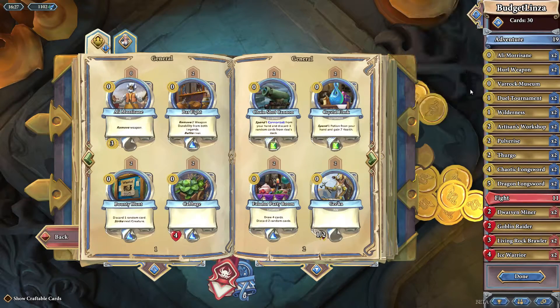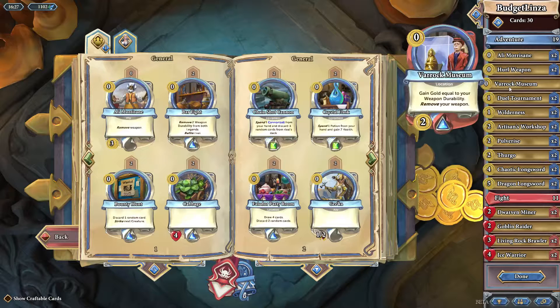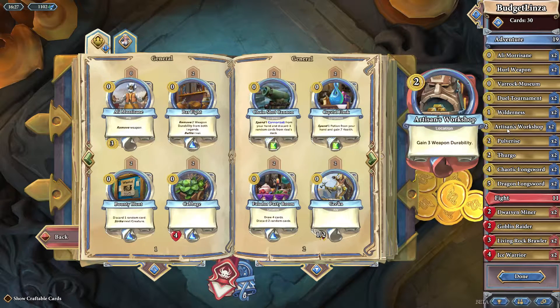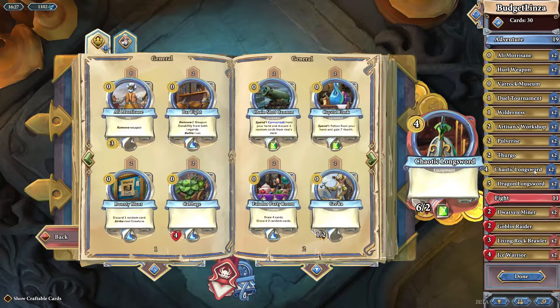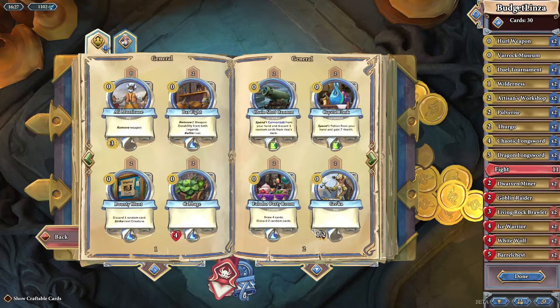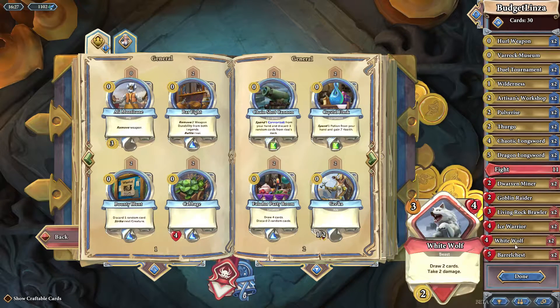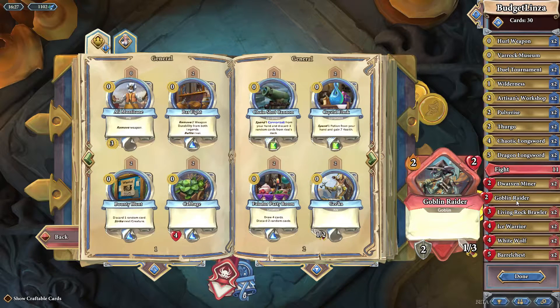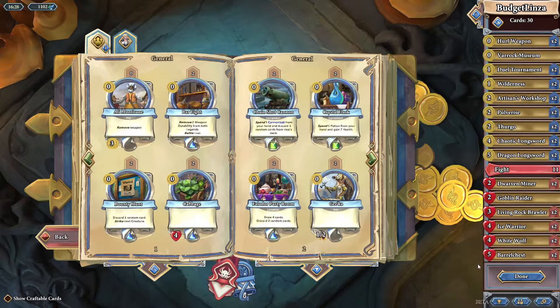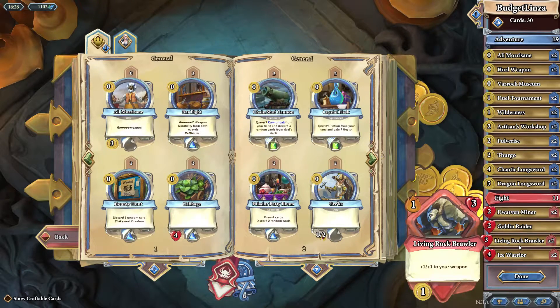This deck uses mostly basic cards — free cards. We do have Varrock Museum here, one Sapphire; Wilderness is another Sapphire; and Chaotic Longsword is an Emerald, which you have two of, as with the Wilderness and the Dwarven Miner. Those are the only crafted cards. Every other card is basic — you get them just from having the game or from leveling up that character. If you can't find any of them it's probably because you haven't leveled up the character to unlock the cards, similar to Hearthstone.